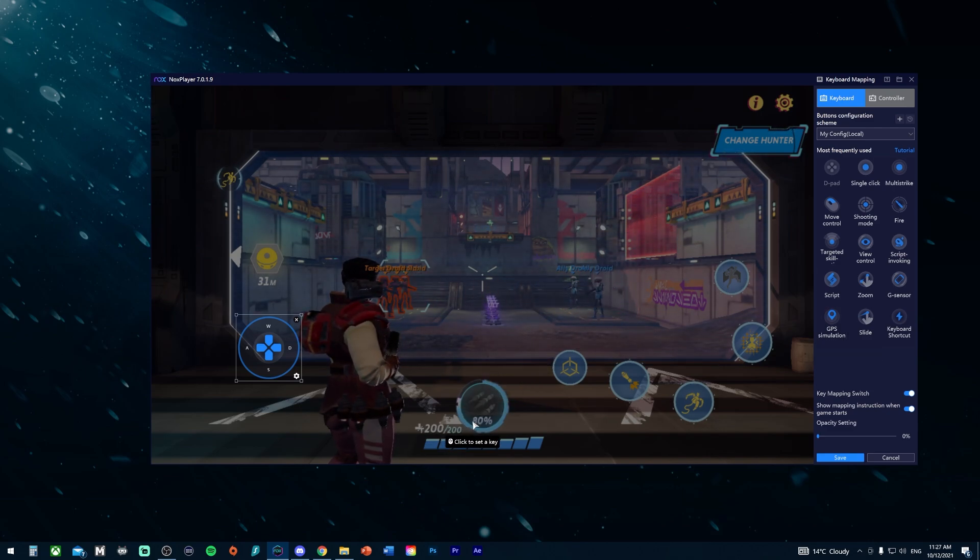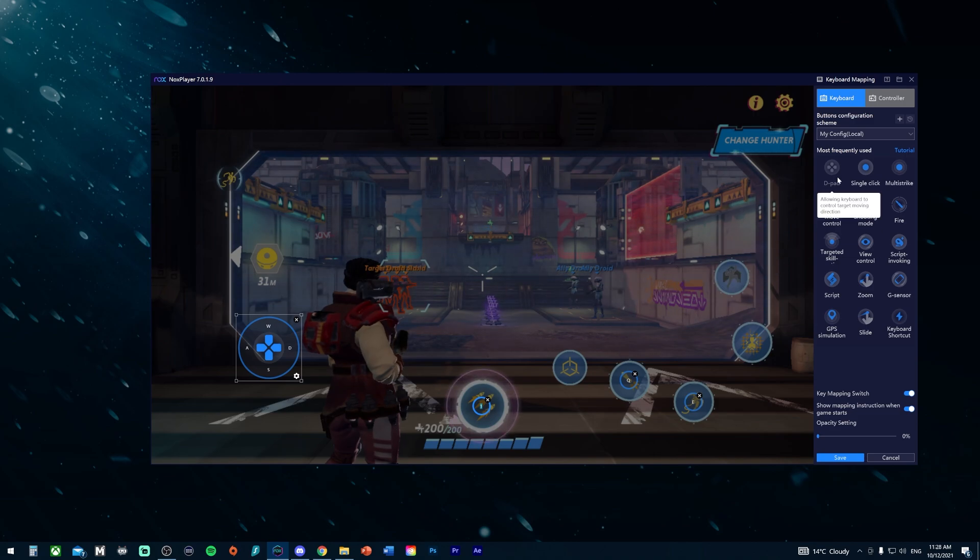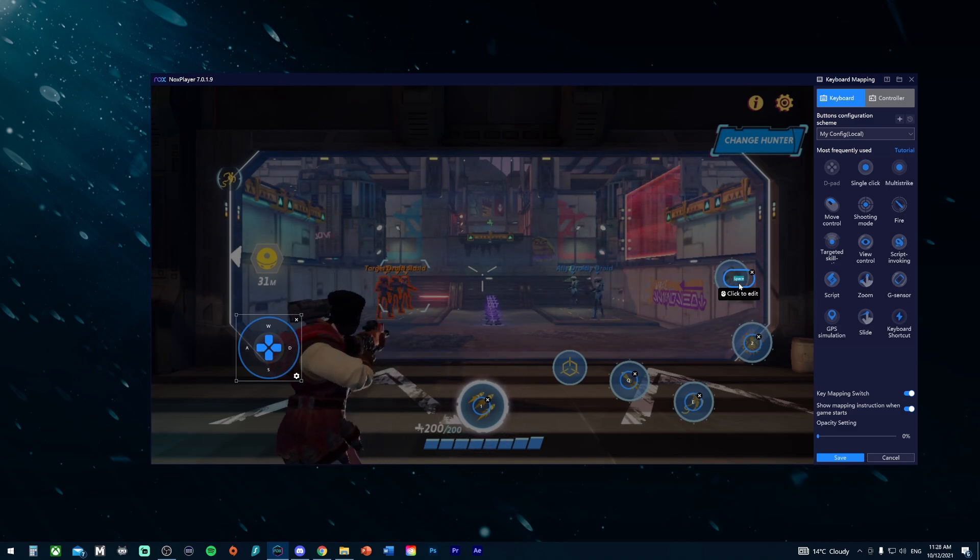For the rest of the buttons, use single-click controls rather than the D-pad. I'll show you my setup as a starting point: I set one ability to Q, the other to E — both close to the W key so they're easy to reach. For the ultimate I use the number 1 key, which is easy to remember, and the other ability is mapped to 2.